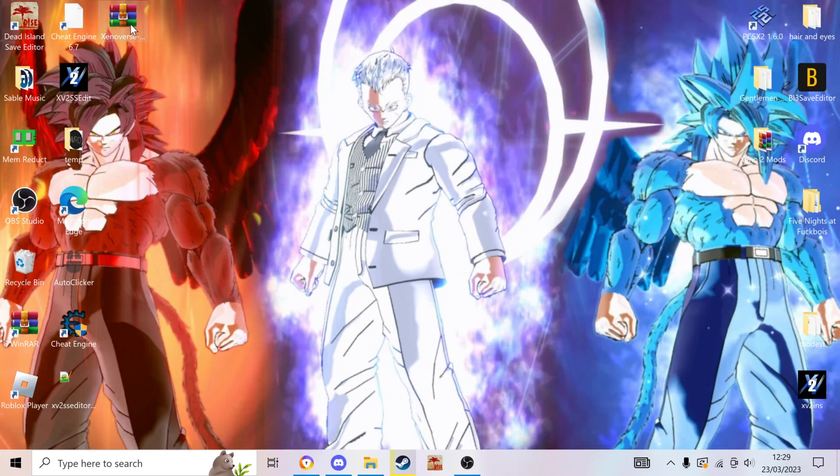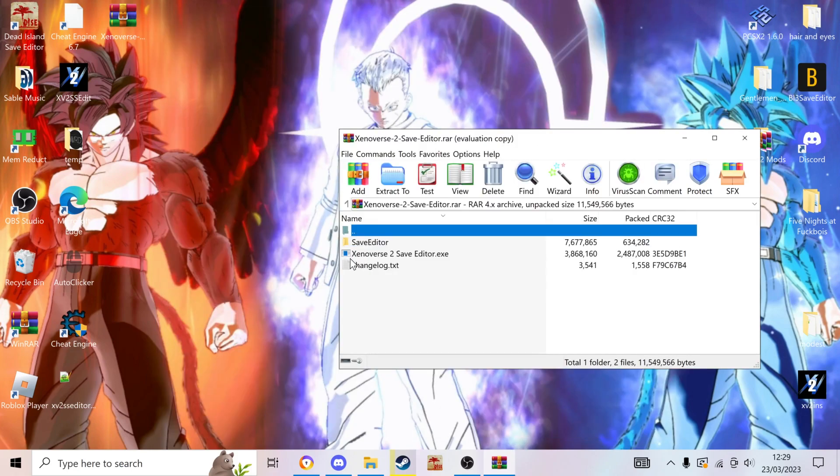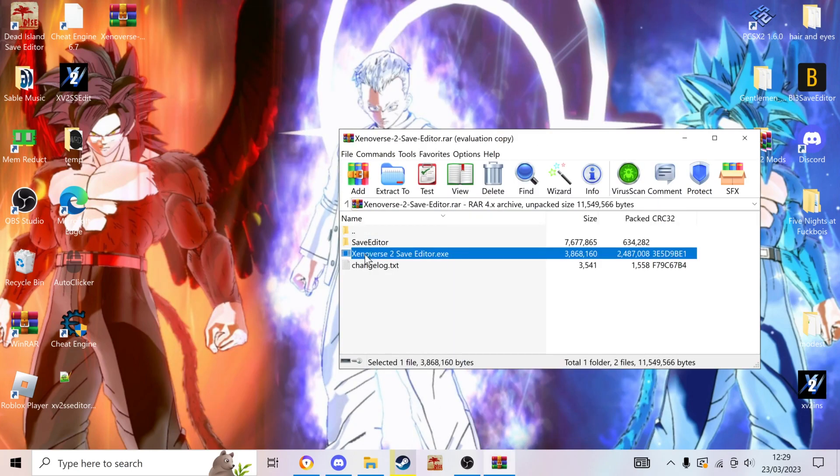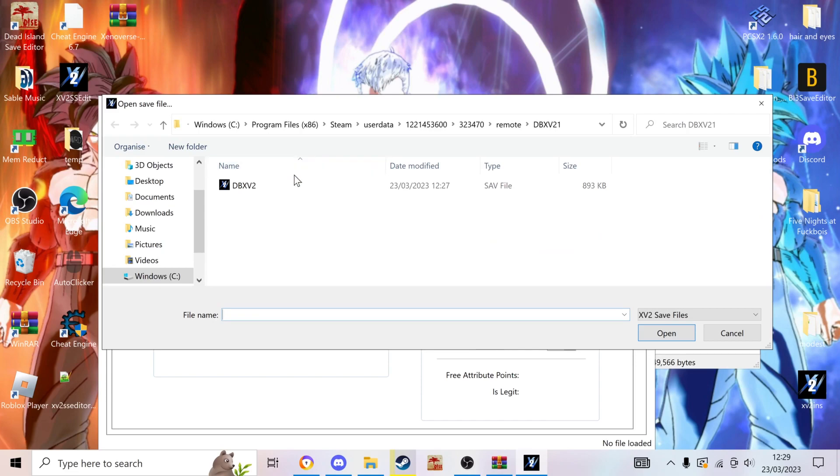So once you've done that, we have to move on and use the Universe save editor. Alright, so we're now at my desktop. The save editor I've already got here — do not worry, I will be putting it in the description so that you guys can get the save editor yourself, no problem. So once you're done installing, you open your file. You find it here: you have to go to Windows C, your Program Files, Steam, User Data, whatever number, Remote, and Dragon Ball Xenoverse. That's it — just follow this path and you'll find your save file.